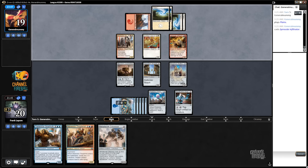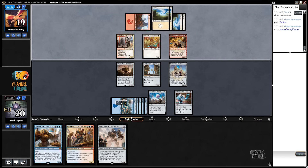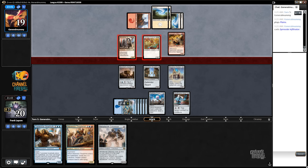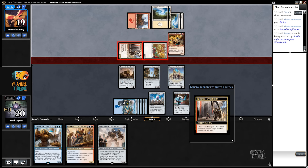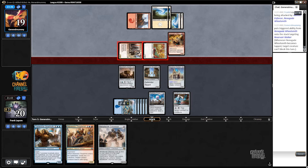That guy's fine. If you want to tap that guy to attack, I'll be fine with it, I guess. Well, that's just fine. This is an interesting choice. I guess they just make Reservoir Walker unable to block — we still take three. So yeah, that's fine. Next turn we're gonna have Maverick Thopterus.